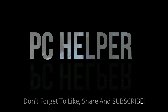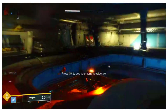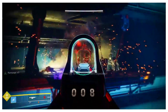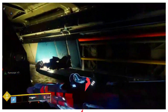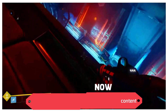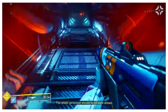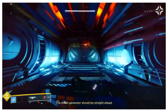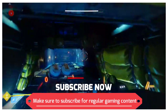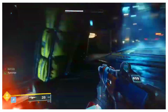Hi all, welcome back to PC Helper. If you're experiencing lag and stuttering while playing Destiny 2: The Final Shape, you're in the right place. In today's video I'll show you some easy fixes to get your game running smoothly. Instead of focusing on in-game graphics settings, I'll be focusing more on things you can do to improve your PC's overall gaming performance, as graphic settings change from PC to PC depending on your graphics card.